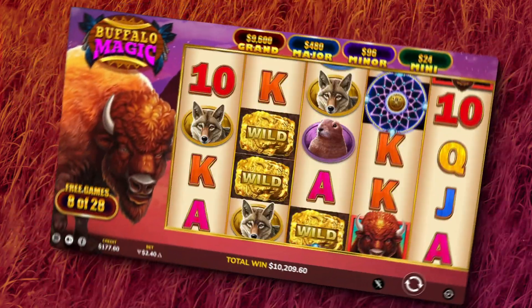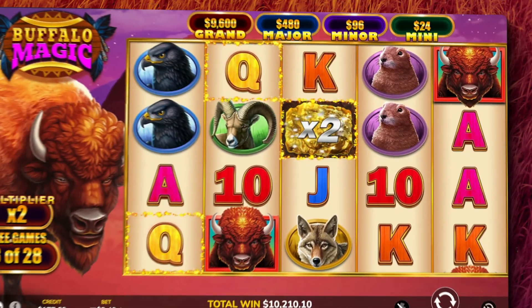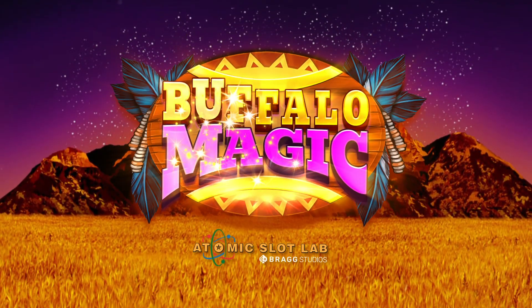Wilds in this phase may drop with two or three times multipliers. Experience the untamed power of these wild beasts and cash in on Buffalo Magic.